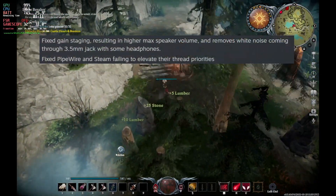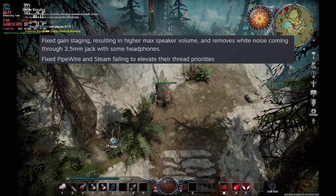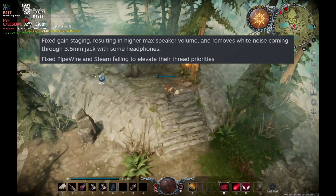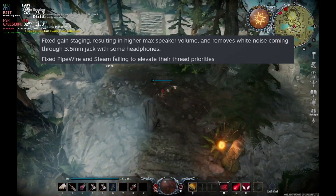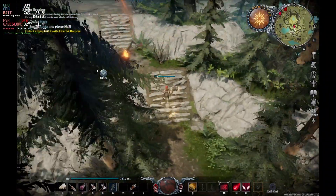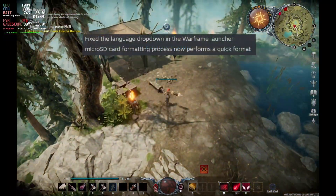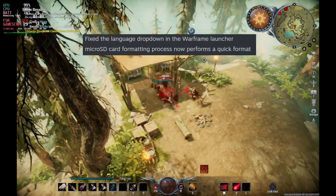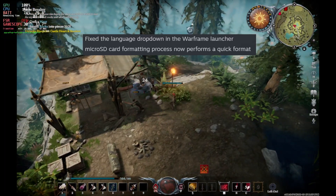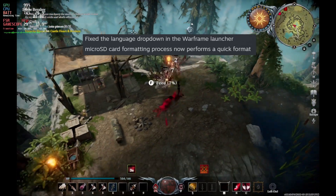To wrap up, they fixed gain staging resulting in higher speaker volume and removing the white noise when there's a 3.5mm headphone jack in use. They've also fixed PipeWire and Steam failing to elevate their thread priorities — hopefully this is a kernel issue and will be a lot smoother going forward. For Warframe fans, they fixed the language dropdown in the launcher, and microSD formatting will now do a quick format instead of waiting ages for that initial format.